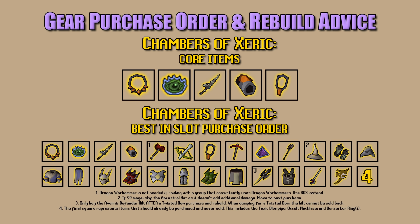For the Chambers of Xeric best-in-slot purchase order, items are listed left to right, continuing from the end of the first row to the start of the second. The order is: Necklace of Anguish, Rigour Prayer, Dragon Hunter Lance, Tormented Bracelet, then Dragon Warhammer — though if you raid with a group that consistently uses two or more DWHs, you can skip it and use Bandos Godsword. After that: Dragon Hunter Crossbow, Amulet of Torture, then a Dragon Pickaxe or Crystal Pickaxe if possible.